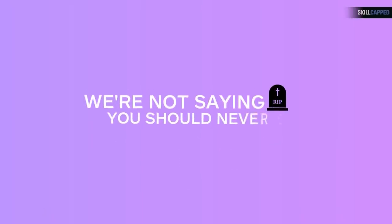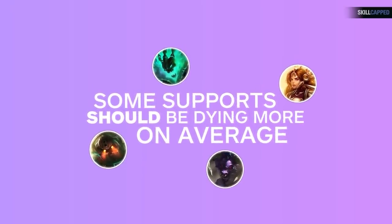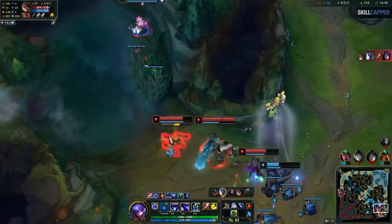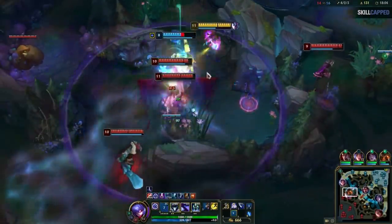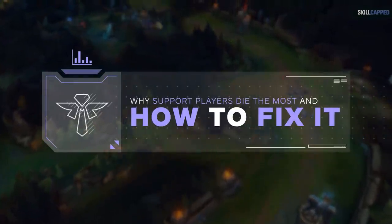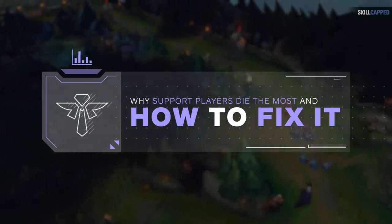Look, I'm not saying that you should never die. A lot of engage supports probably should be dying more on average than a lot of people, and dying for your team can be good. But most of these deaths are completely unnecessary. This fight and these deaths are completely avoidable, as well as this. If you look at these clips now and the int doesn't quite stand out to you yet, by the end of the video it should, and you'll be able to avoid these absolutely terrible deaths for good. Let's take a look at some of the reasons why supports just die more, and we'll show you how our challenger supports avoid the same mistakes.